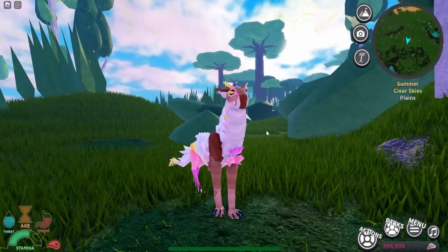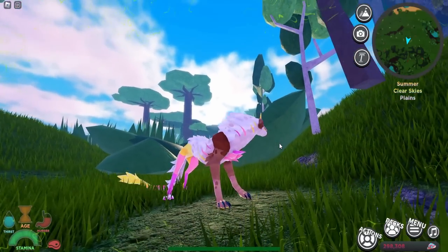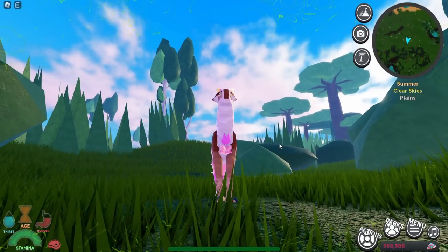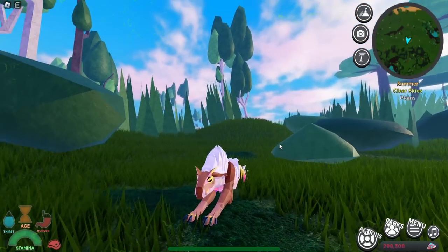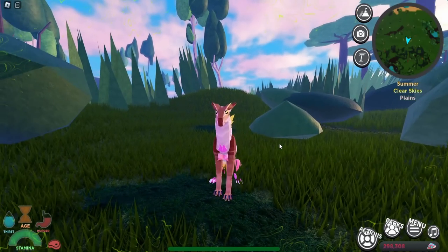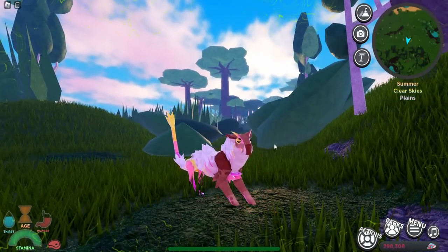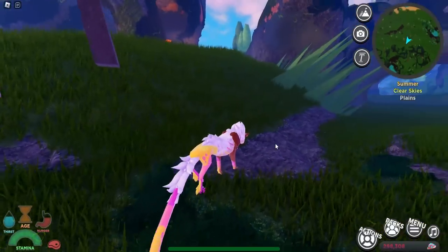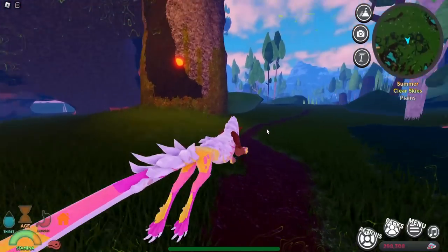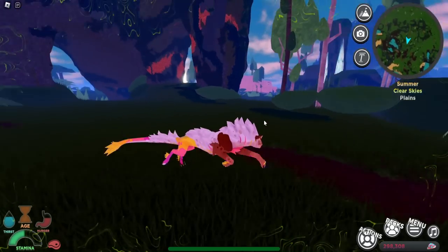Let's check out the animations: here's the Z animation, the X animation, the N animation, the city animation, and the sleepy animation. Honestly just a very basic and cool creature. This creature does not have any abilities — it's just a really cool creature to play as and run around as.